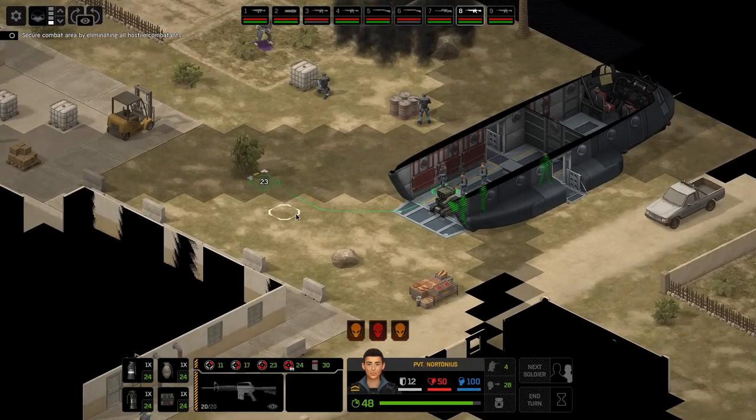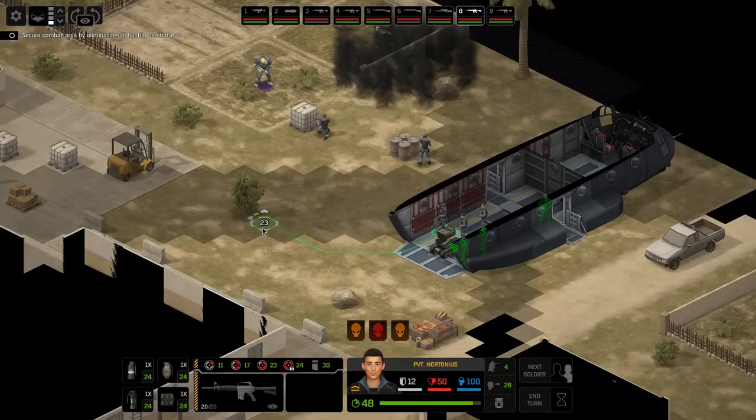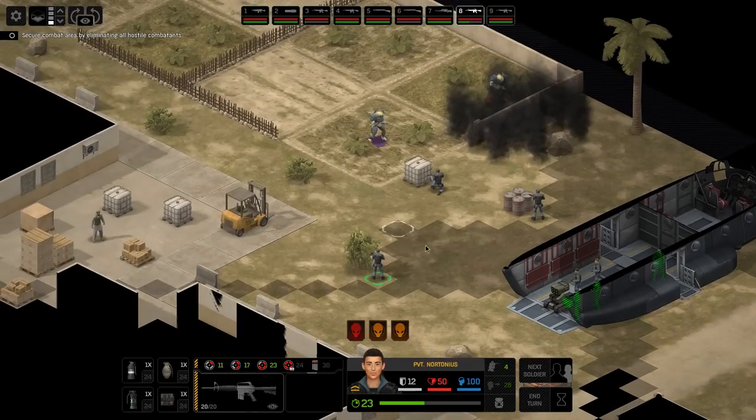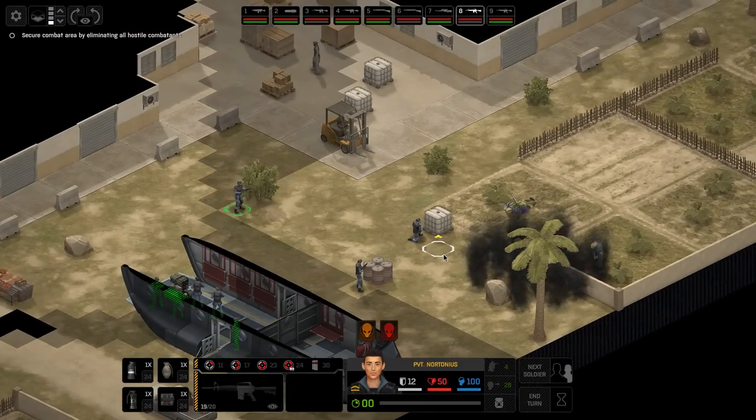Nortonius here could move to this position and will have a 69% chance to hit from there. They've got exactly enough time units to do that. They may get shot making this move but they're going to have to accept that. They did not get shot. Take the 69. One alien down. He took three shotgun shells and a rifle bullet to kill - that's quite a lot. I'm guessing these guys have armor.